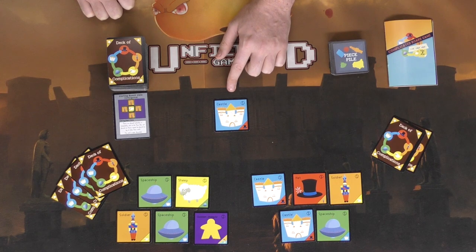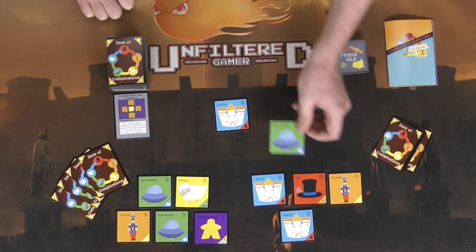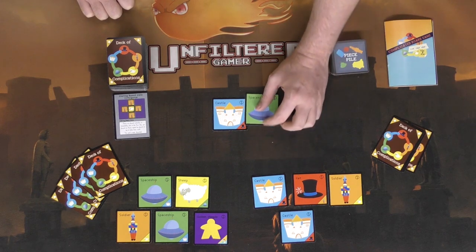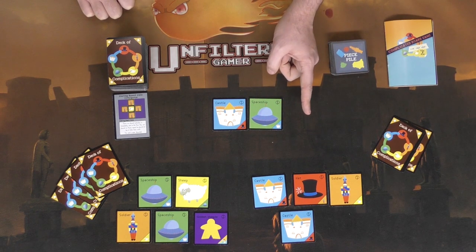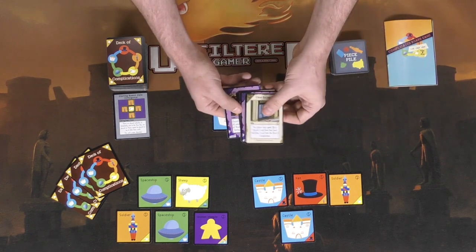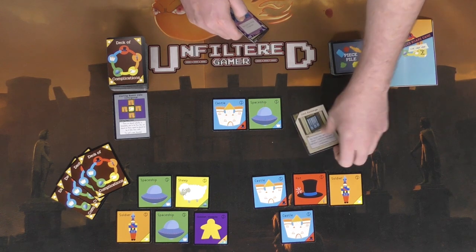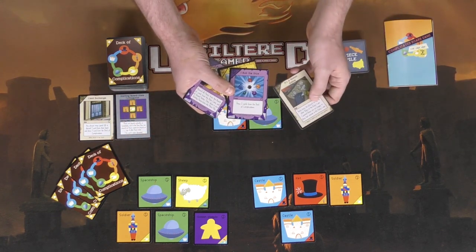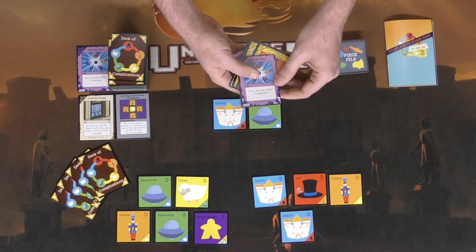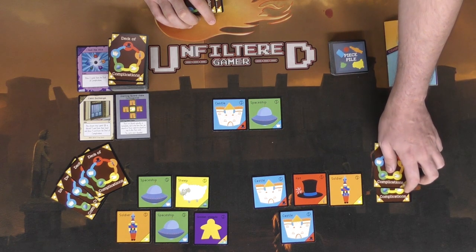When placing pieces onto other pieces, you look at where each piece gets placed. For instance, I can place this spaceship onto a castle, which removes one piece from my holdings and costs one action. If I don't have matching pieces to play, I can go through my hand — here's a rule card I can play for free: any player can spend one action to discard one card from their hand and draw a new one. And here's a card that costs one action and lets me draw two cards from the deck of complications.